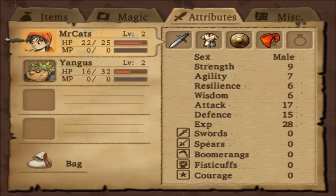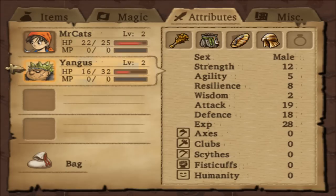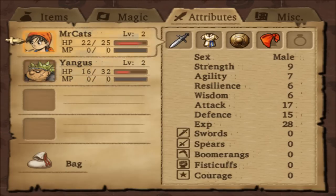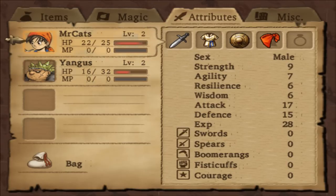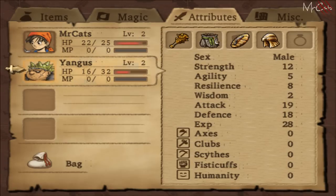Here are the basic stats of the characters. Yangus has more attack — his strength is a lot higher, and he has more defense naturally. Here it shows you the different skill groups: the hero has Swords, Spears, Boomerangs, Fisticuffs, and Courage. Yangus has Axes, Clubs, Scythe, Fisticuffs, and Humanity. With the hero I'm going to go down Spears and Courage mainly, then into Swords, putting some points into Fisticuffs early for a specific ability. For Yangus, I'll put a couple of points into Humanity for support skills, a tiny bit into Axes for a debuffing skill, then put the rest into Scythes and Humanity.